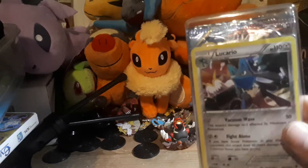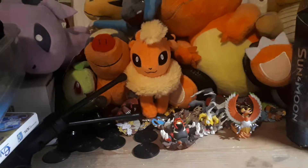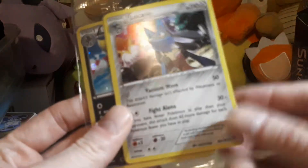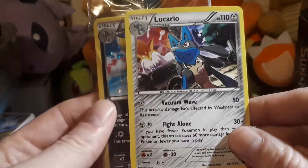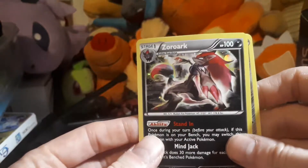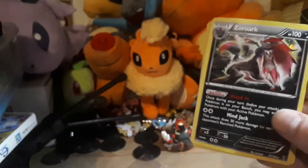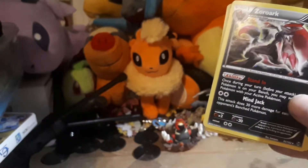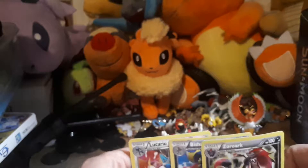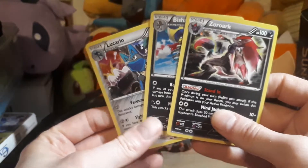So you get a card on top, which is just a normal set one, and then you get two more cards. You get B-shot and Zoroark — or Zorark, should I say. On the back of the box it actually says those three are the ones that come with it, so that's nice — three promo cards straight up.